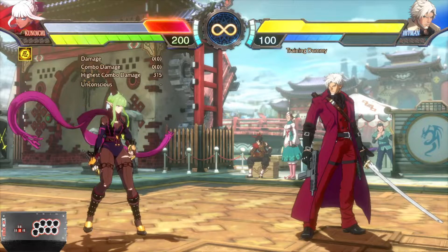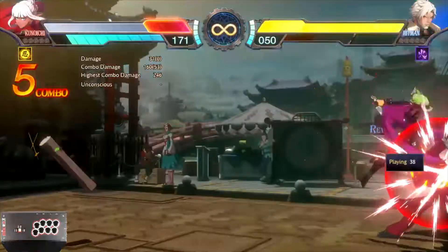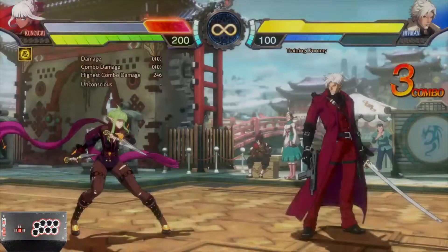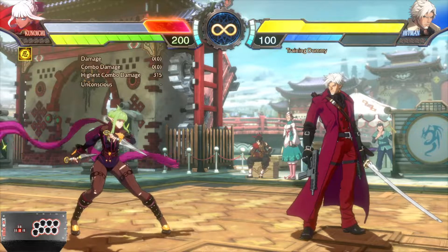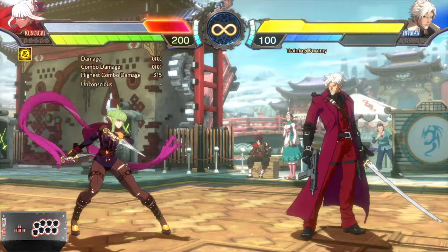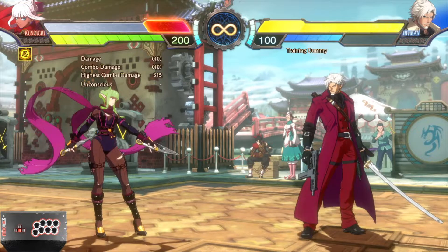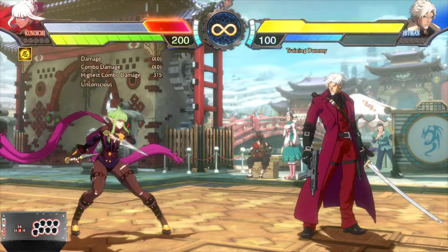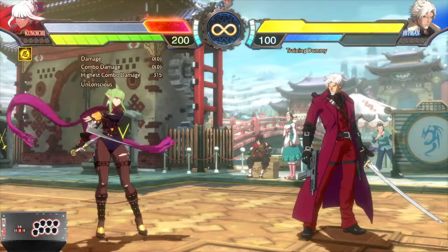You'll also notice the timing for the teleport into the safe jump is very tight. If you do it too early or too late, you'll end up too high and get DP'd or mashed out of your safe jump, which defeats the purpose. The burning stigma oki setup is so you can do a safe jump, contain pressure, and take your turn back — similar to how characters like Hitman, Striker, and Dragon Knight can easily do safe jumps and continue pressure. Kunoichi can do the same, but it requires precise timing. I'll show basic combos I typically use that set up into the burning stigma safe jump setup — you can always add upon or change things to your liking.